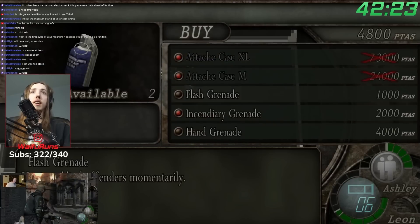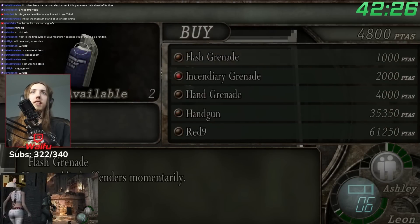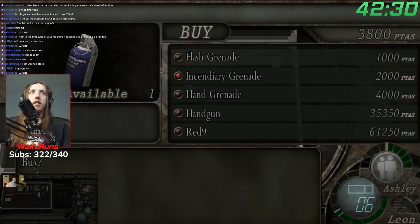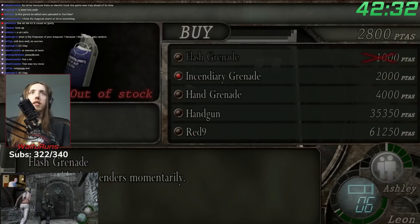Finally, at the newest merchant once we made it out into the castle, he sold what we had been waiting for: the extra large attach case. It was pricey, but I could swing it for sure. I went all in on this super large case with the assumption that I would have no problems with inventory for the entire rest of the run, saving me a ton of time.